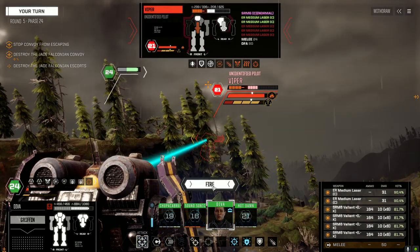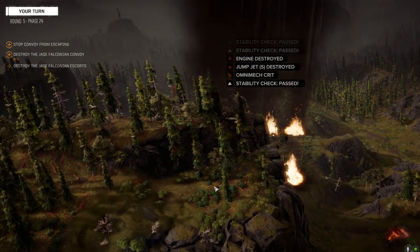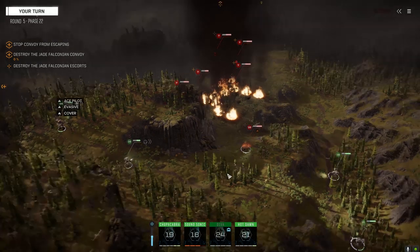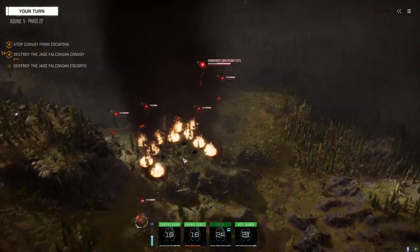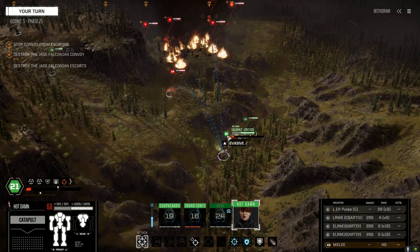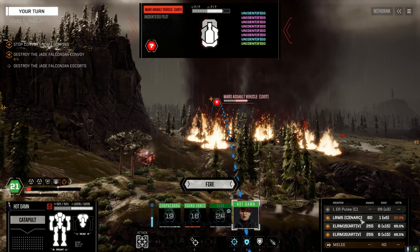Let's finish this guy up. How much has he got left here? Not a lot, but let's make sure we kill him. We can't have him going this turn. Enemy down. And we're going to move this way. Stay in the trees — stay turned. So when that Hellfire comes up, we don't have our back to him. I don't know if we're going to be able to kill this Mars vehicle.